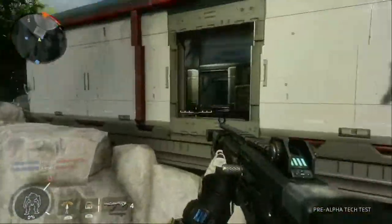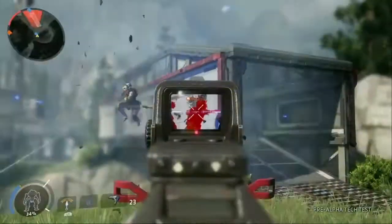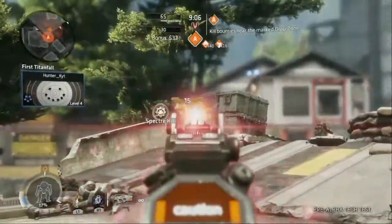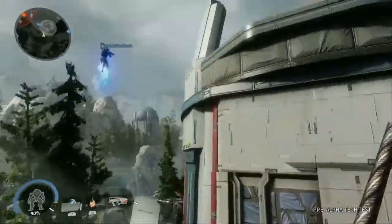As a pilot you are the apex predator and your arsenal has been greatly expanded. New weapons include the L-Star, a rapid-fire energy assault rifle, and new abilities like the grappling hook take Titanfall's mobility to new heights.